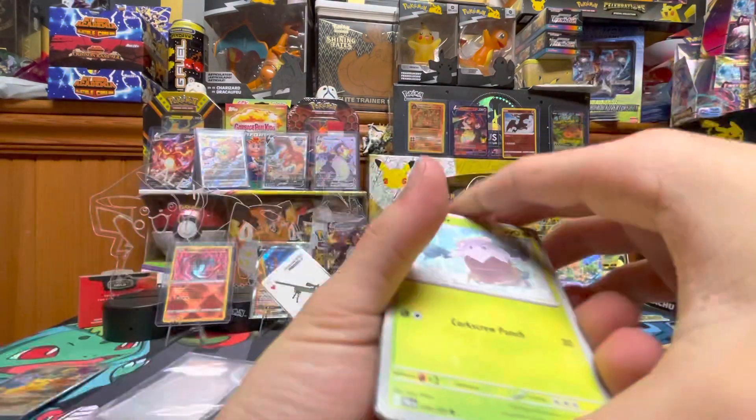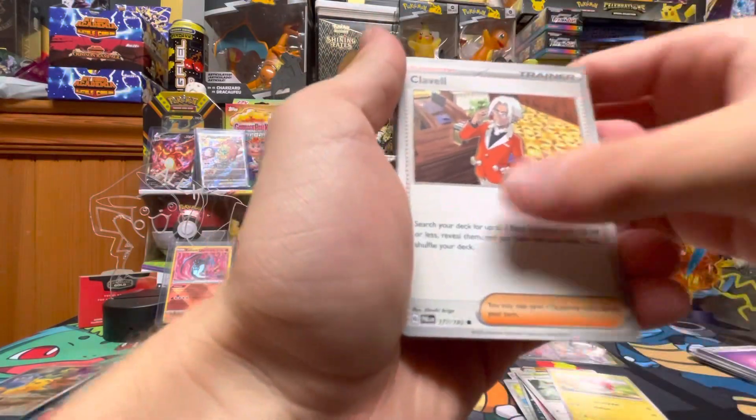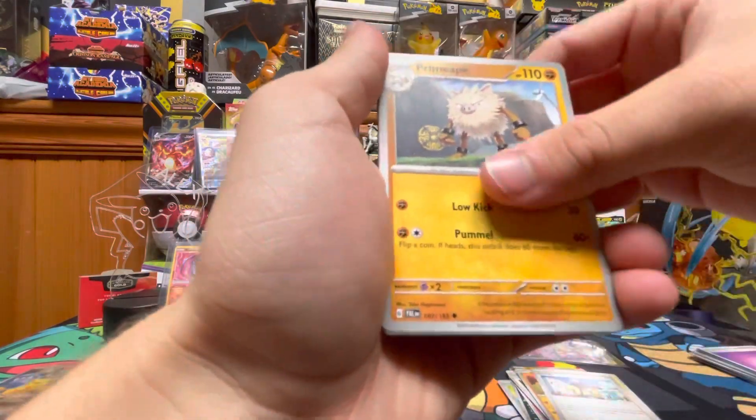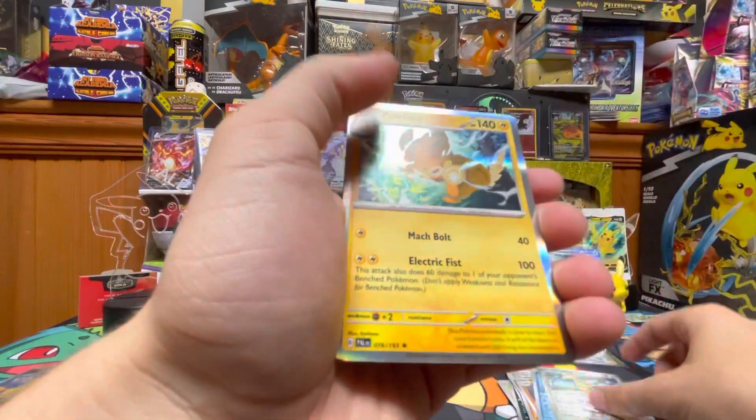We got Snover, Fletchling, Voltorb, Clevel, Tsidawoodo, Grosha, Prime Ape, Vezza, Girafferig, and Paumat.